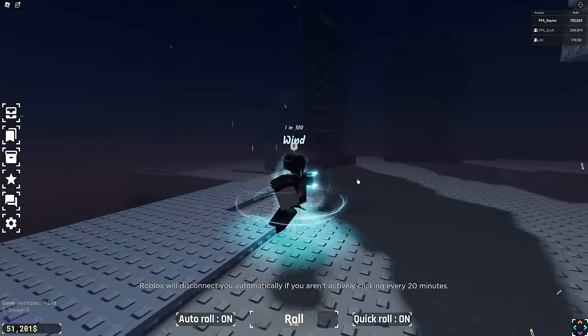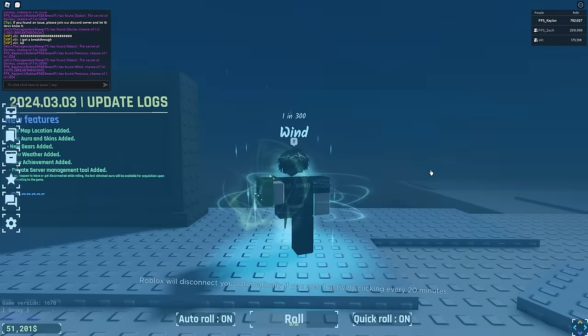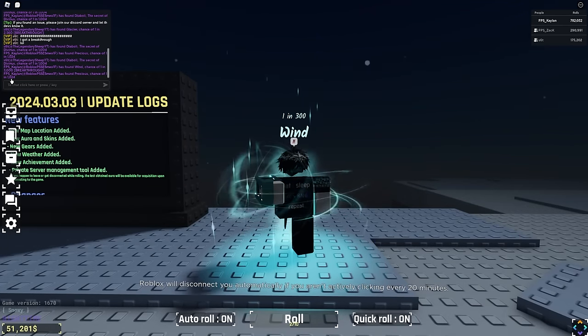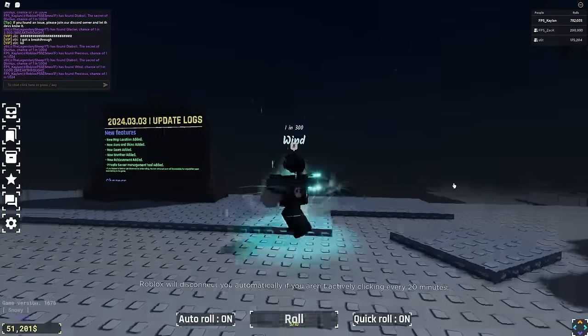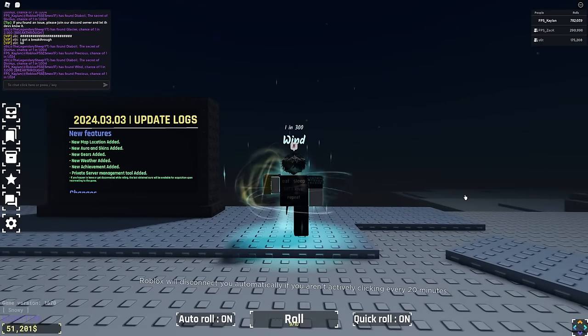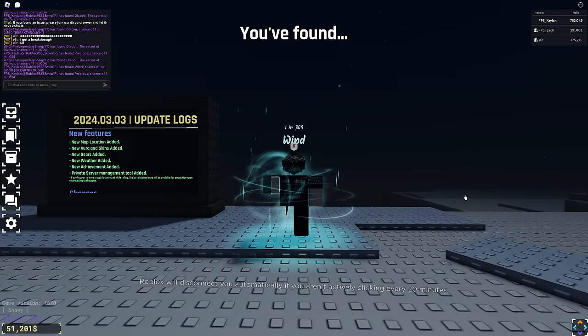Not long after, we literally got another cutscene — another breakthrough — and then we got another one again. One out of three thousand and one out of one thousand twenty-four — the exo gauntlet is just more superior. We'll carry on, do two more minutes of this, and then we'll see which one is better and which one you guys should grind.